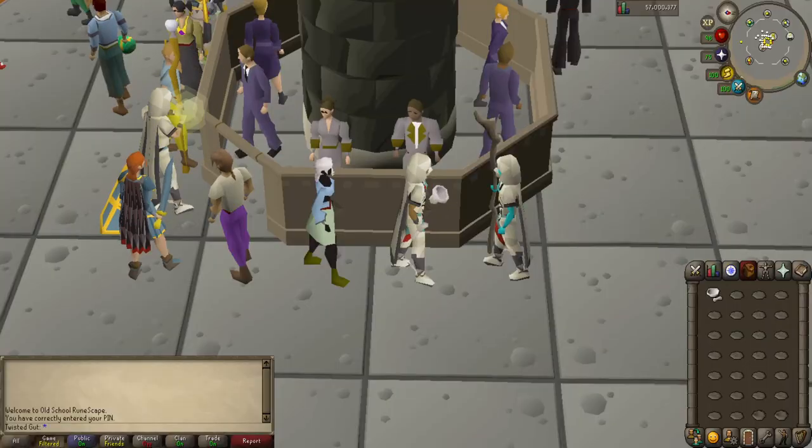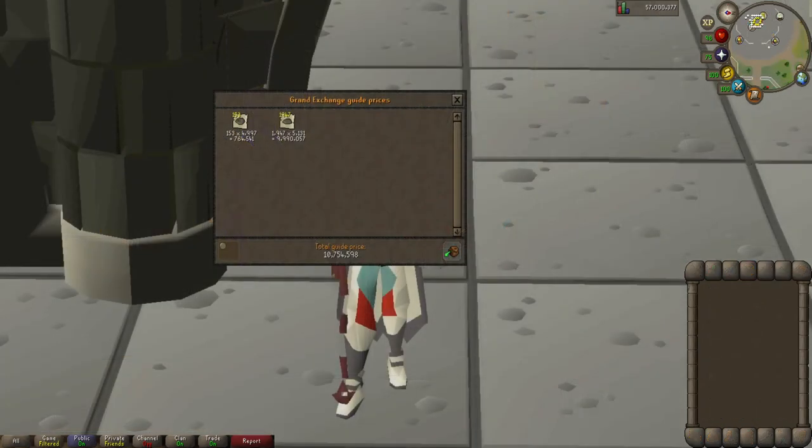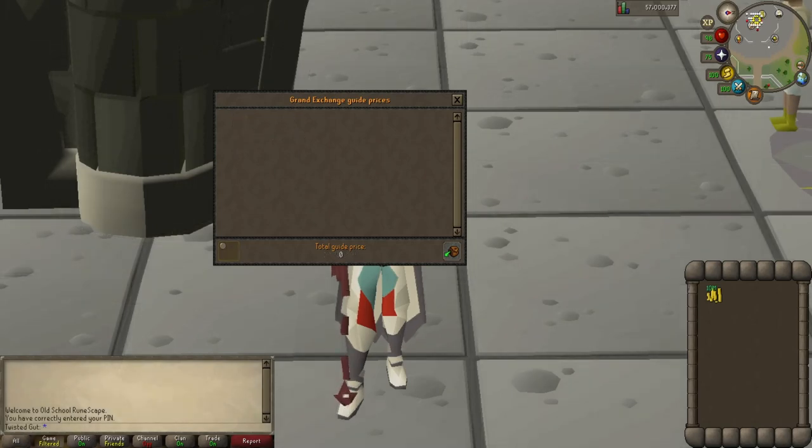One eternity later... There we have it — one hour of crushing bird's nests is completed. We're going to withdraw everything from the bank including excess bird's nests and see what our final price check is. After one hour of crushing bird's nests at the lowest AFK pace possible, our final price check is 10 mil 754k. I started with 10 mil 439k in input costs, so our projected profit sits at about 315,000 gp in an hour. After selling everything including the excess bird's nests, our final cash stack comes out to 10 mil 586k.